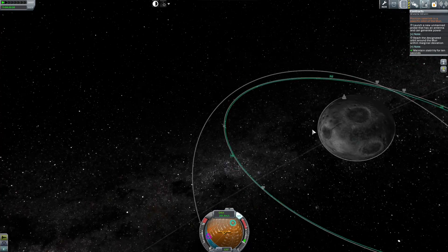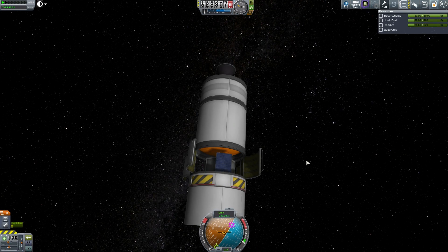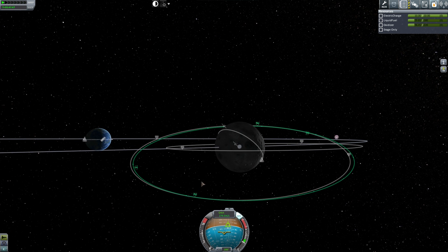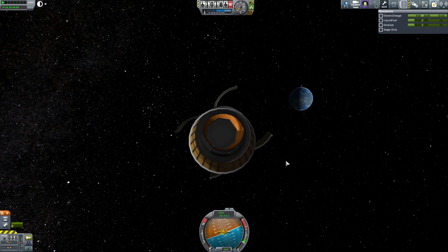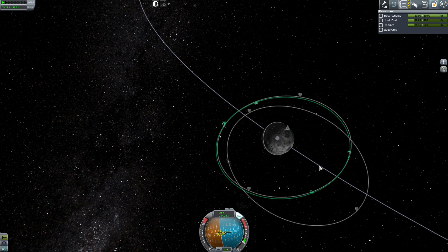That's gotta be a good marginal deviation, right? Maintain stability for 10 seconds — why do you not like me? Probodobodyne, they're pretty damn specific in what they want. Burning in 3, 2, 1, go. That pulled the apoapsis in entirely the opposite direction — I should have done it back here. Now our apoapsis is kind of match-ish. We still haven't completed the thing, we have to be stable for 10 seconds. I haven't been stable for 10 seconds in years. We've made a space telescope, except for the mirrors. I don't know what to burn — we need radial burns or something; this is outside of my scope.